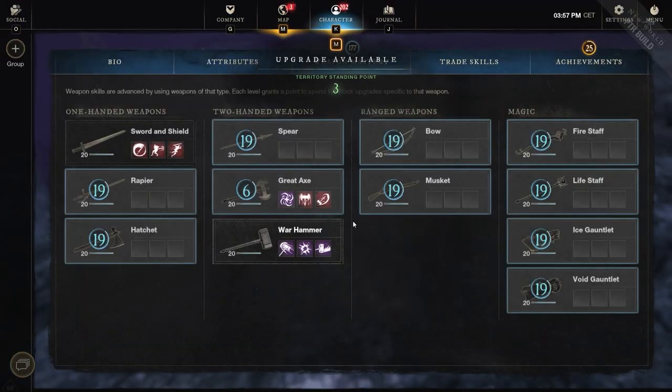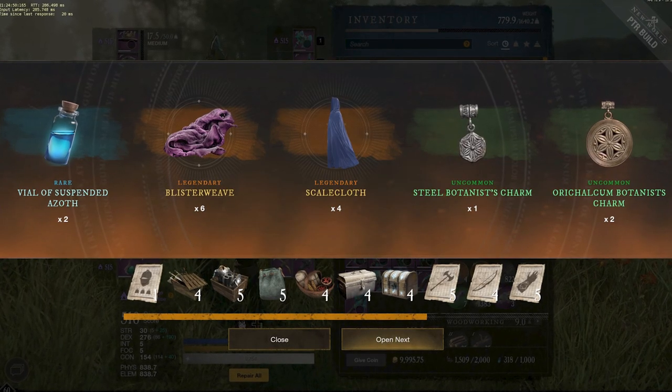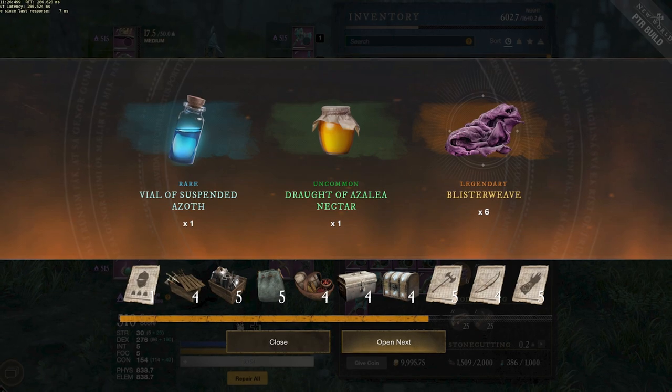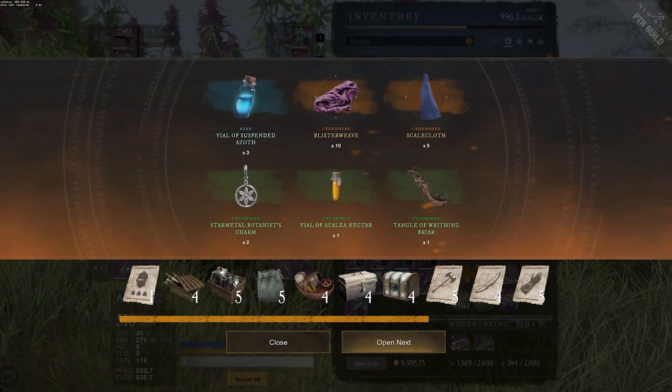The next big change is to professions, introducing something called aptitude. This is essentially a way of leveling past 200, but instead of unlocking new crafting recipes, you get rewards. This applies to gathering, refining, and crafting. Once you're at level 200 you'll see three notches — two minor notches giving minor rewards, and a third main notch giving a major reward. There's a decent chance of getting really good stuff; for furnishing, one example is trophy mats, which could be very valuable.